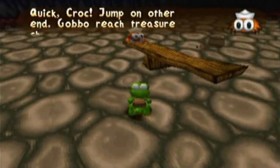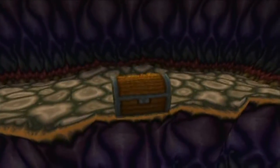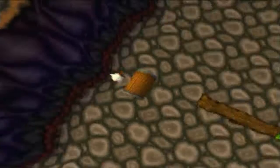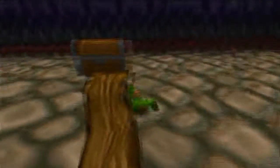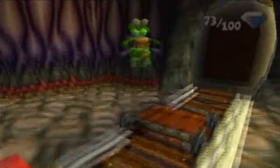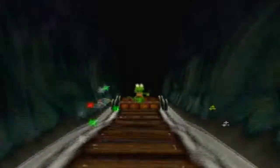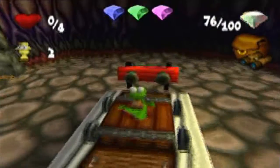For some reason there's a Gobbo in the mines - I'm not sure what he's doing here, but he's going to get us another treasure chest because he's a nice little fella like that. Also in collecting missions, you get crystals from actually collecting the items that you have to. I don't think that's a clear one so that's okay. That's a clear one. That's a clear one. We've got one more treasure chest to get and two more crystals.